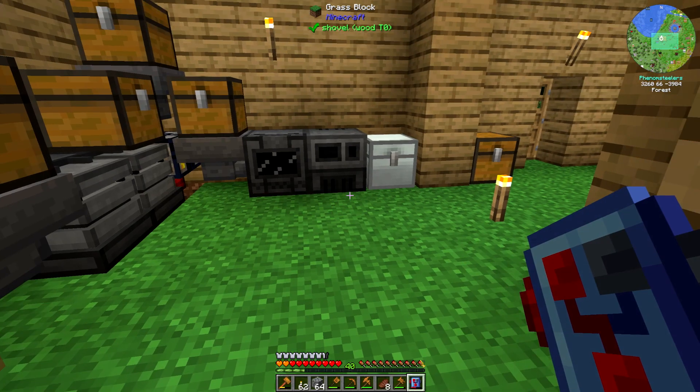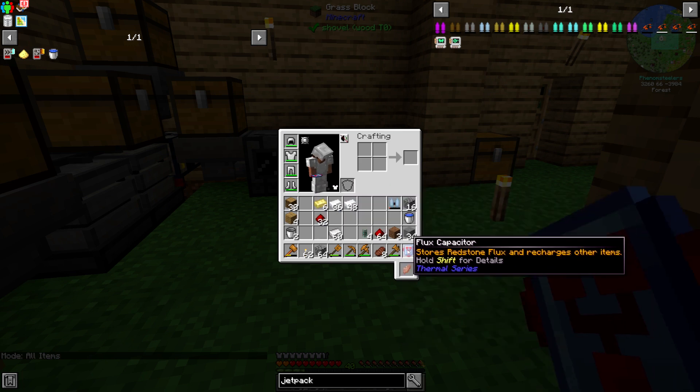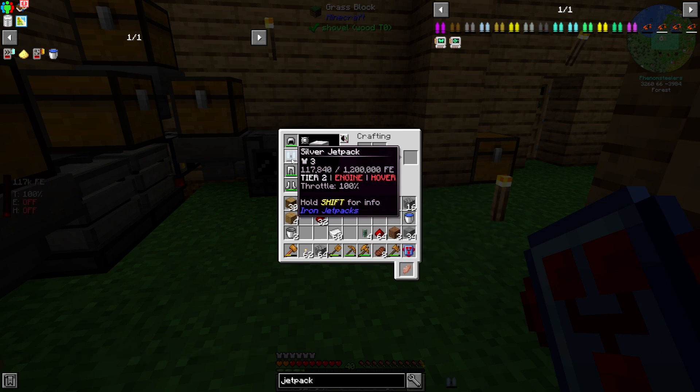I do need to change the mode. I think 'all items' will work. It is charging my jetpack right now and has charged it with everything it had, which is not much. So what we do with the jetpack is put it on.